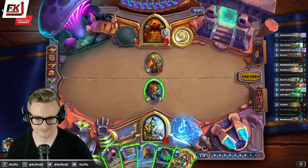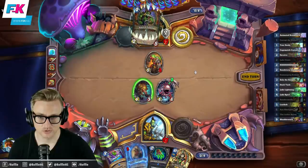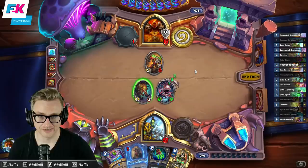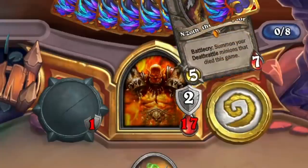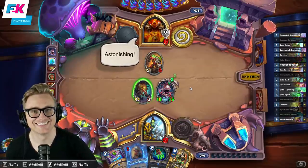Great synergy. Nom. Oh, look at that animation — give me N'Zoth! Yes! Six, nine! Nice.